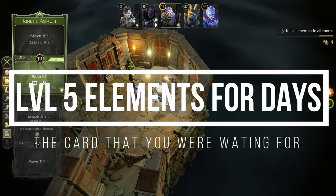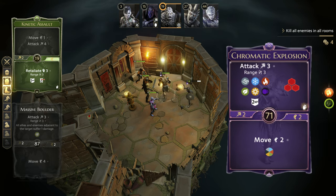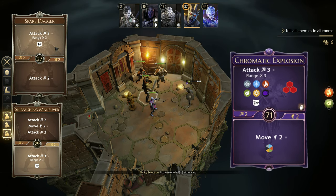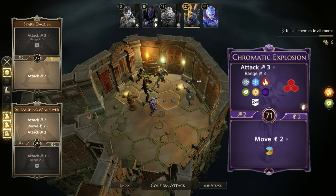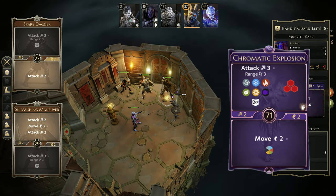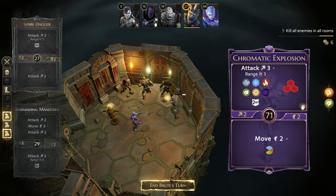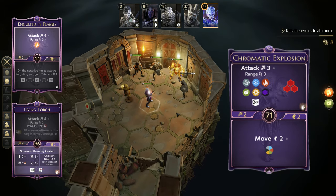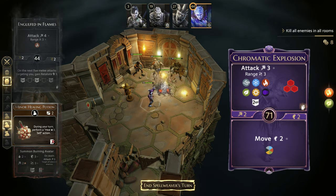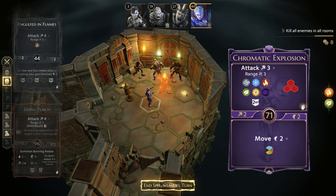At level 5, the main component for your Coldfire combos has finally arrived: Chromatic Explosion. The top half of this card will create all elements in a single action, setting up for Coldfire in the next turn while also dealing AOE damage to your enemies at the same time. The bottom half — which is way more interesting in my opinion — will allow you to create any element you want, most of the time fire or ice, and has a Move 2 action to reposition yourself and set up for the perfect Coldfire next turn. Importantly, the bottom action is not a loss, meaning you can recover that card and use it over and over again without using Reviving Aether.